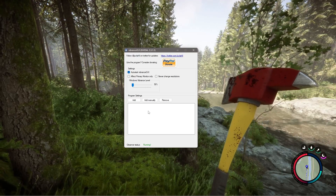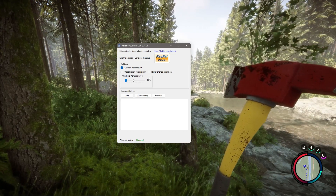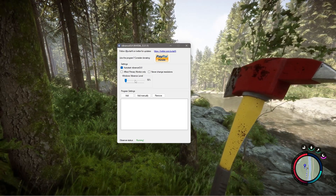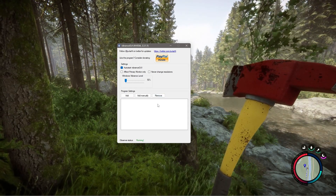After running the .exe, you're going to notice this little menu pop up. You don't want to affect the Windows vibrance level because this will affect everything on your computer — your YouTube videos, your general work, and everything else. What we're going to do is add one specific game, which in our case is Sons of the Forest.